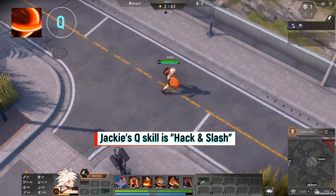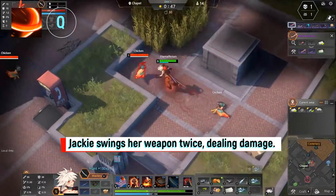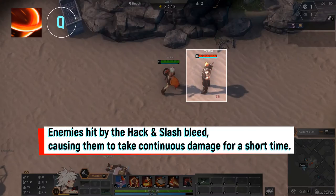Jackie's Q skill is Hack and Slash. Jackie swings her weapon twice, dealing damage to enemies in front of her. Enemies hit by Hack and Slash bleed, causing them to take continuous damage for a short time.